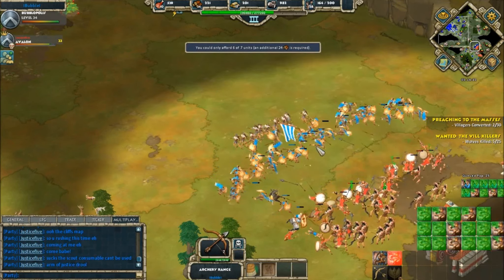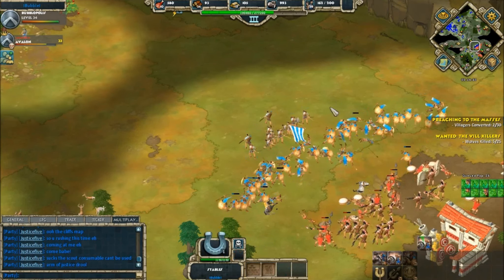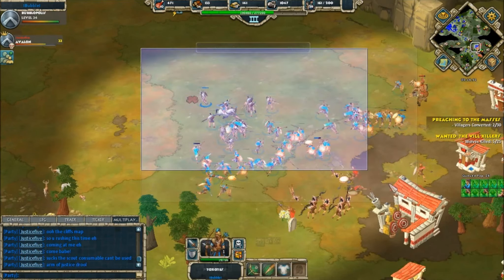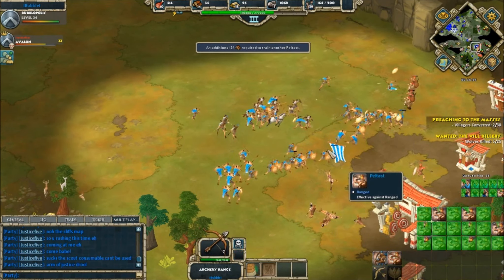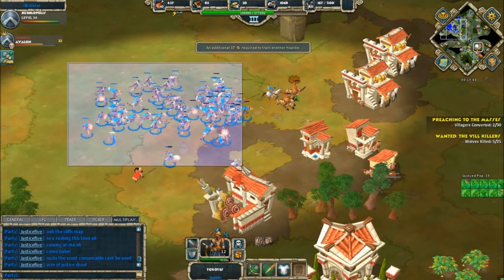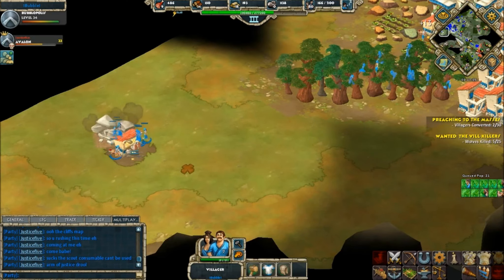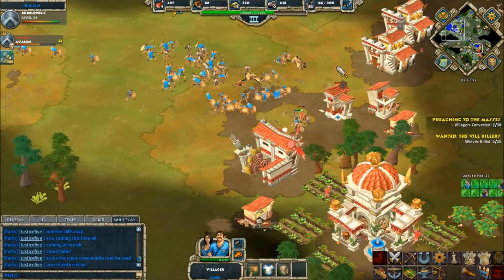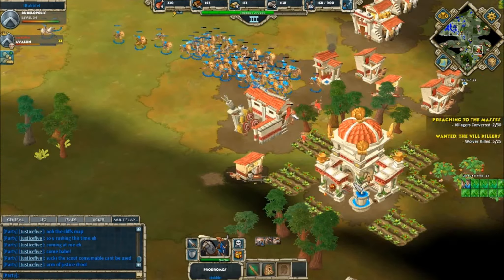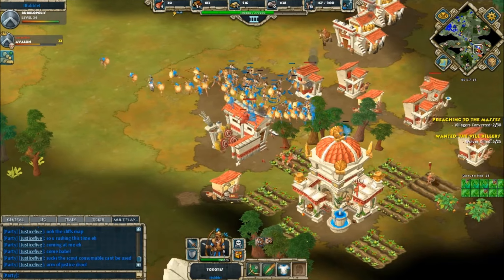Both players are locked in battle with very even forces. Justice Five seems to have a slight advantage but units on the outside keep getting picked away. Then it seems Bubble was able to overrun Justice Five's forces — those peltasts are so strong for Greeks. Now hippokons come in for Justice Five, meaning he reached the fourth age, which probably drained a lot of the resources he needed to reinforce.